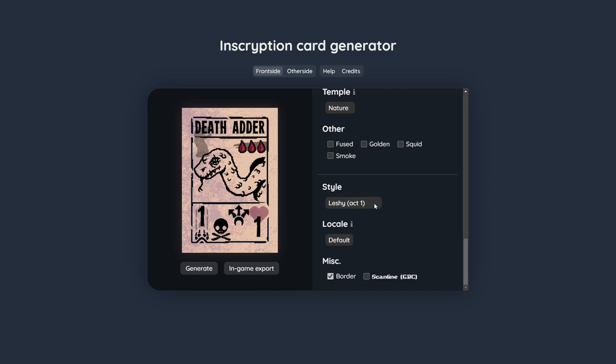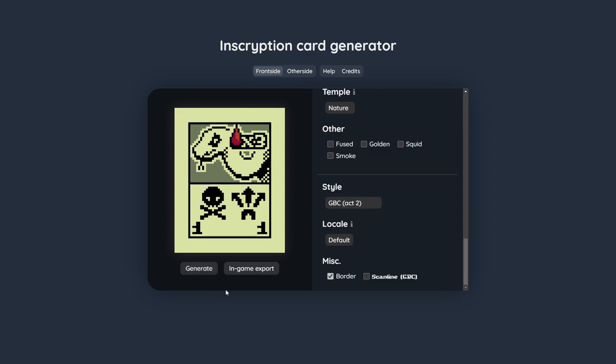Now I want to put some focus on the style. It's currently set to Act 1 style, but we can change that to the style of Act 2 — and without changing anything else with our card, we can generate it in Act 2 style. You can even add scan lines if that's your thing.